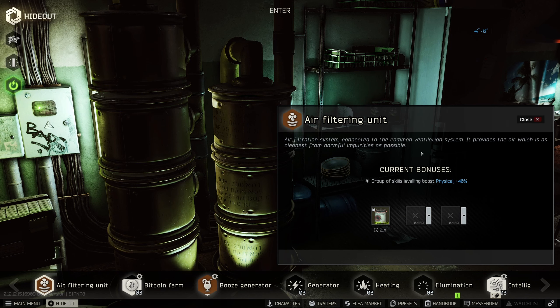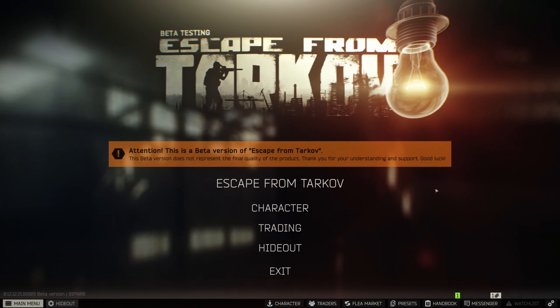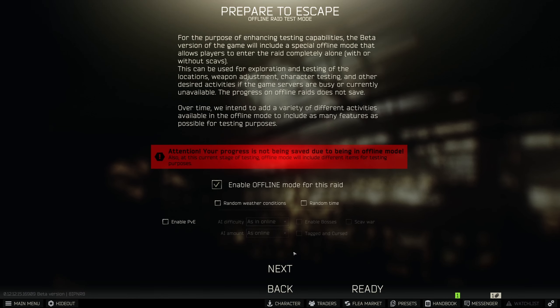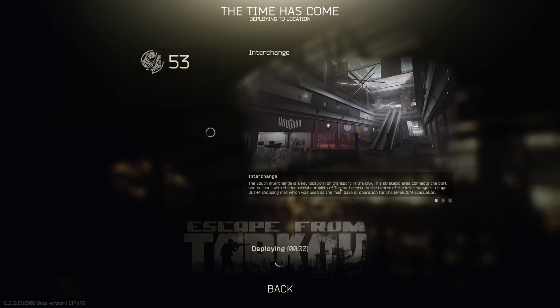Here we are back in our hideout, just confirming we have added a filter which gives us a plus 40 percent physical experience leveling boost. We're going to do the exact same gear, offline raid, and run it again.